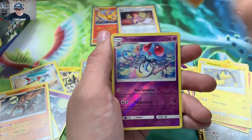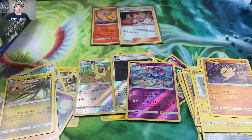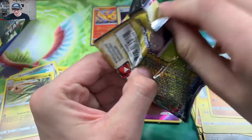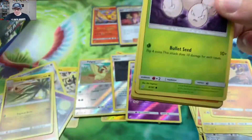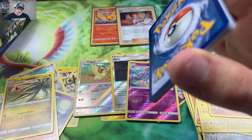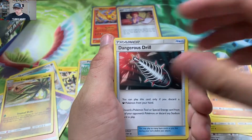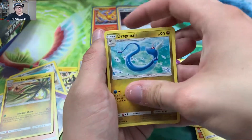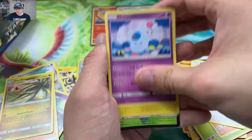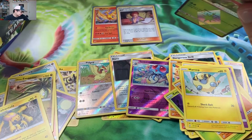Next pack: Mankey, Tentacruel reverse, and Alolan Exeggutor regular rare. Last pack of this opening — come on, give me some magic! Here's the code card. Come on Jirachi! Hoping for a Jirachi reverse and a Pikachu Zekrom rainbow rare like my boy Pokémon Mikey got. Pack results: Exeggcute, Larvitar, Meowth, Nidoran female, Mareep, Shaymin prism star, and Garbodor regular rare!